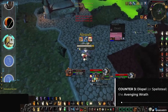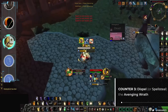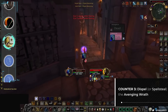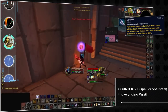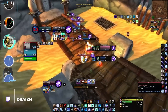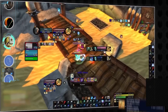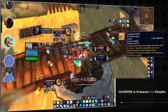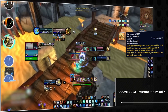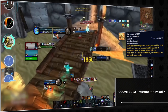Avenging Wrath can also be purged by any class with an offensive dispel, and Spellsteal is arguably the best counter to Wings since it grants the mage a 20% damage boost. The caveat is that paladins have some passive dispel resistance thanks to Stoicism and can have trash buffs that interfere with the dispelling process. As a final counter, you can kill the ret paladin during Wings. Avenging Wrath applies a form of Forbearance which prevents the paladin from using Bubble while Wings is active, making them incredibly vulnerable to swaps. Use this opportunity to reverse pressure since they will be unable to use major defensives for 30 seconds.